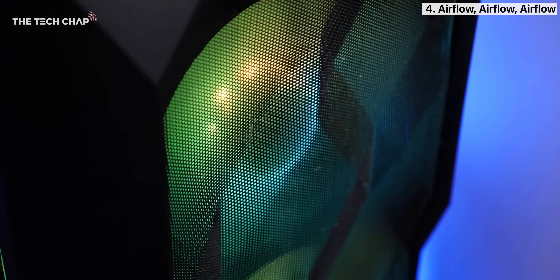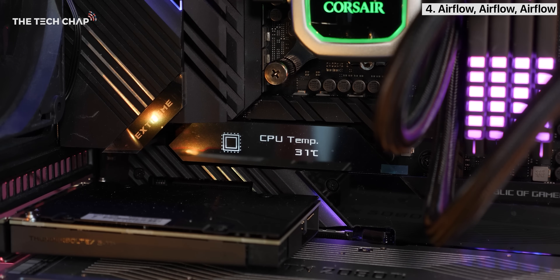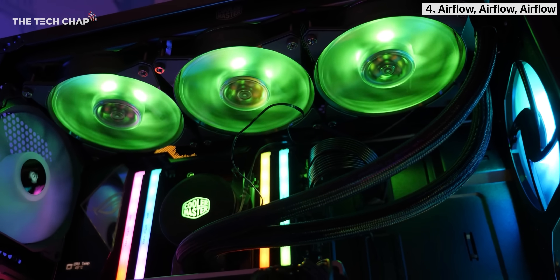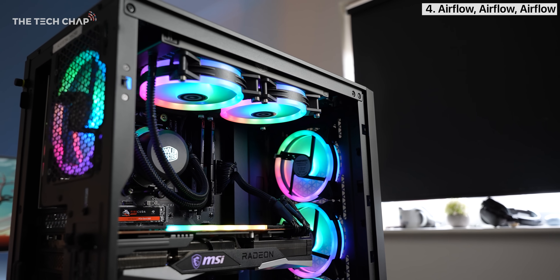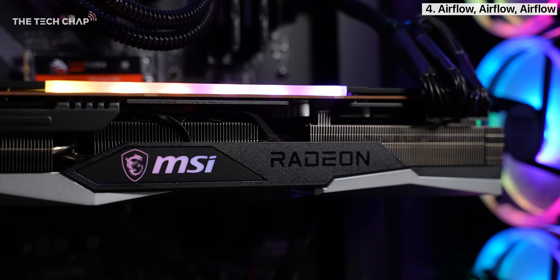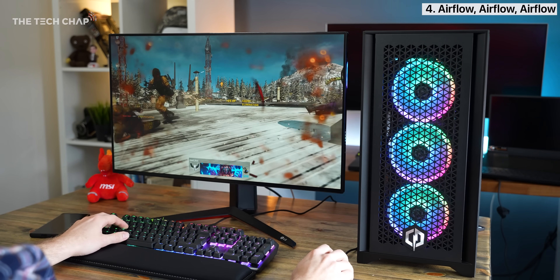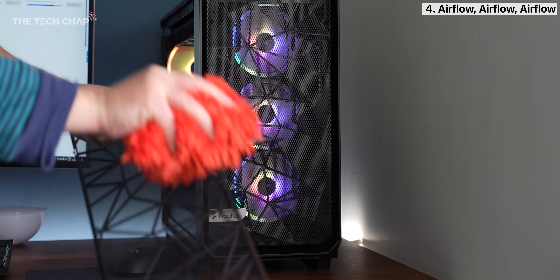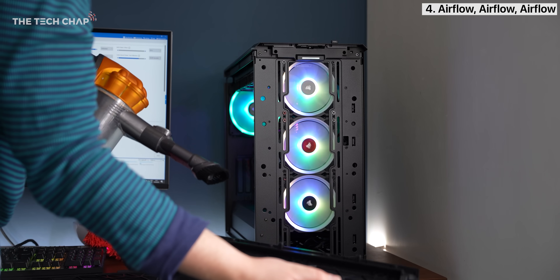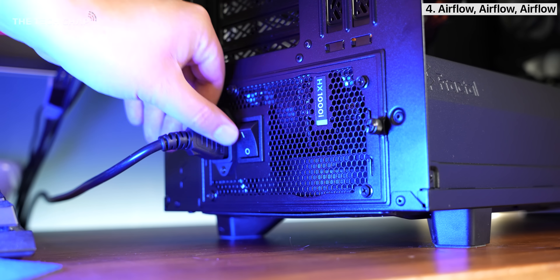Tip number four is all about airflow — this is a big one. Having good airflow keeps your CPU and GPU temperatures down, which means they can run at higher clock speeds for longer before they throttle. It should also mean your fans don't have to run as fast so they're quieter, and it gives you more headroom for overclocking. Since your graphics card steps down clock speed at certain temperatures, even dropping a couple of degrees can help keep it from throttling as much. So get your vacuum or a can of pressurized air and some cloths and clean out any filters, fans and air inlets — just make sure your PC is switched off at the wall or PSU first.